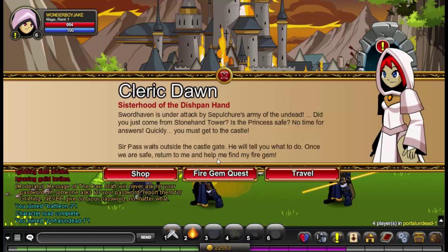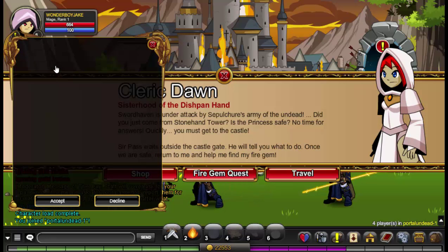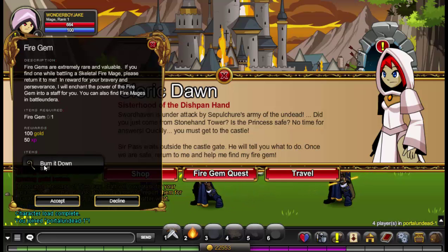What you want to do is click on this girl and then go to the Fire Gem quest. Click this and you will get a staff called Burn It Down. Now look, this sells for 12k.